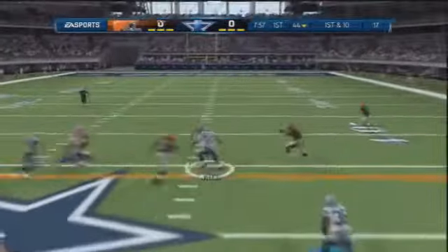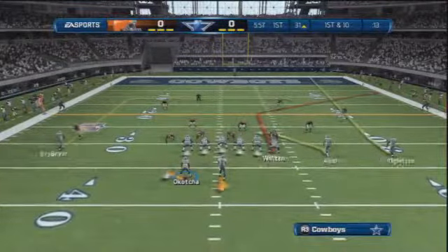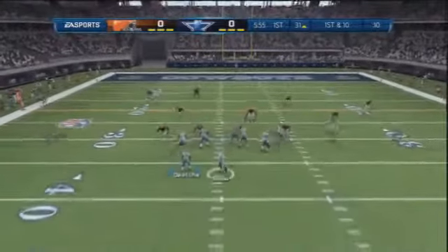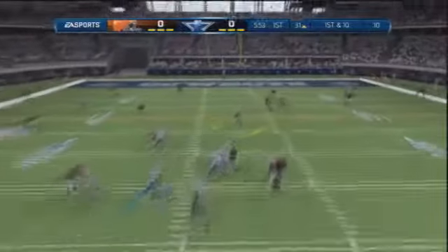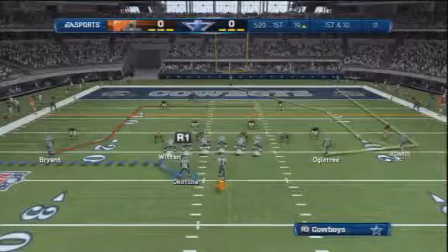Cowboys on offense. Wide open is Jason Witten — Romo finds him for an 11-yard gain. That sets up a new set of downs at the 31-yard line. A few plays later, Romo finds Austin underneath for a first down as we enter the red zone for the first time.